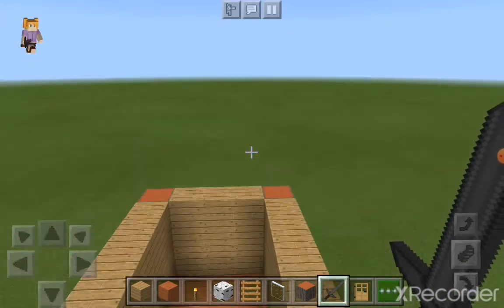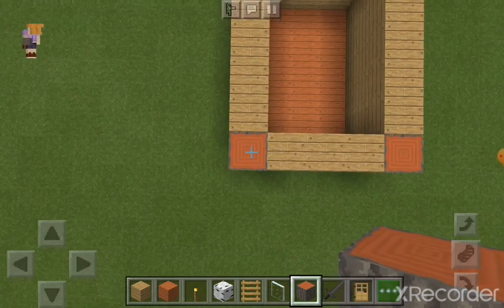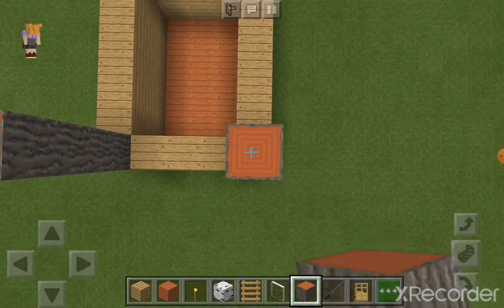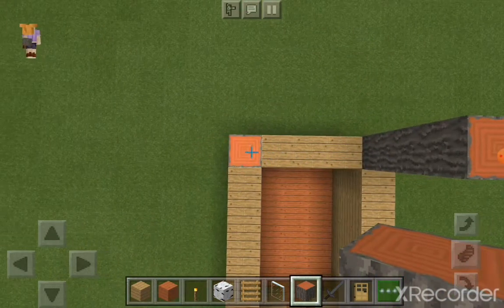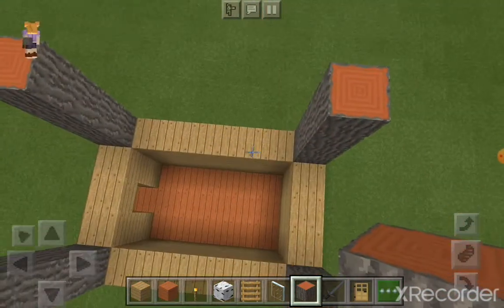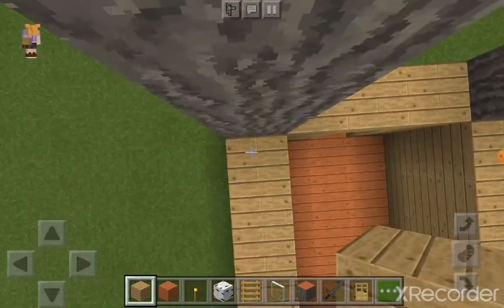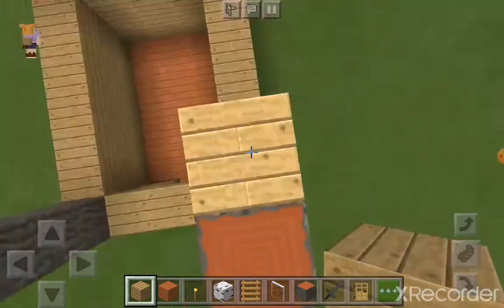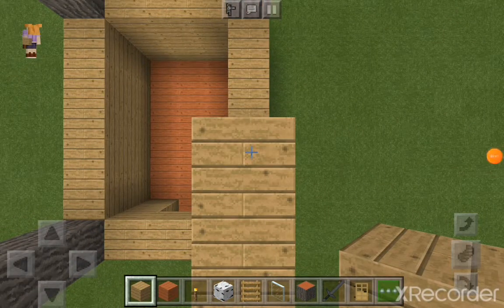Next, you build the acacia things by four. And then, since this is a two-floor thing, you do the walls, just like so. And again, the front will be different since we've got a balcony there.